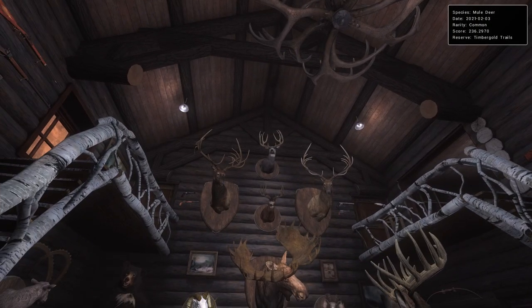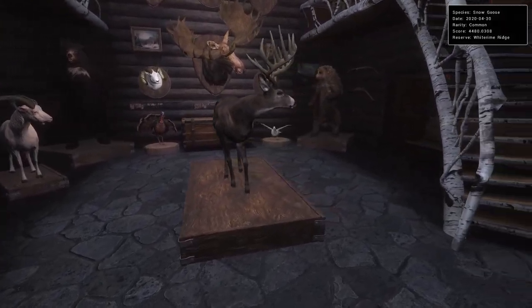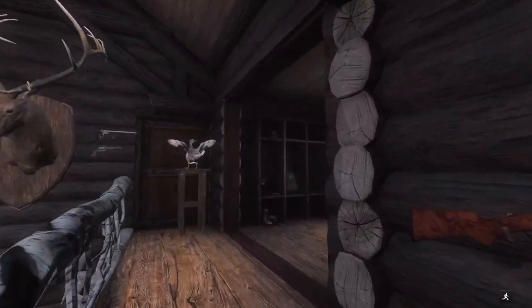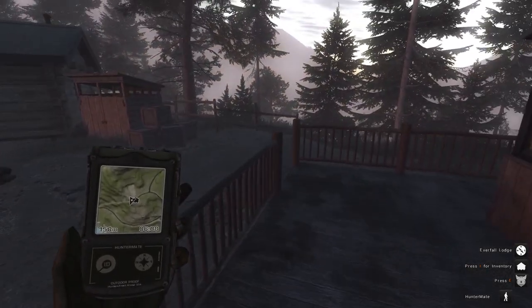I'd love to improve our Mule Deer as well. Our other deer species are pretty darn good — a 195.5 Blacktail, a 201 Whitetail, and a 236 Mule Deer is really solid, but if we could eclipse 240 that would be really cool. So we're going to head out into Timbergold Trails and see if we can have any luck with Mule Deer and Grey Wolves.